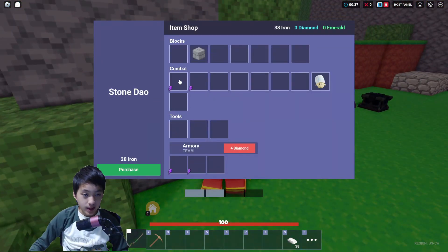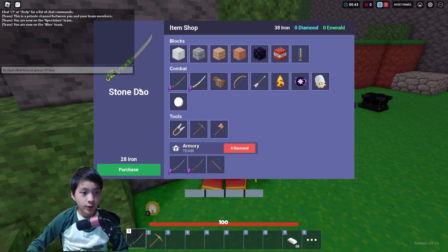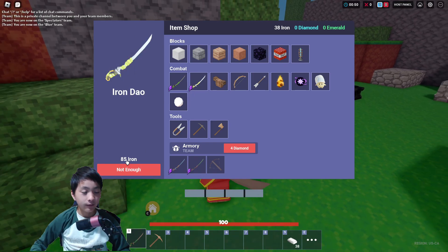The swords are more expensive. The normal stone sword costs 20 iron, but the stone Dao costs 28 iron. And the iron Dao costs 85 iron.